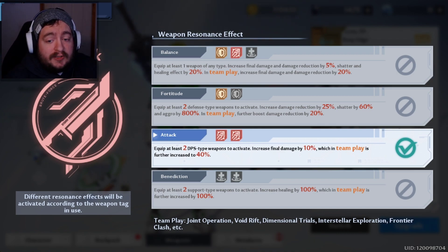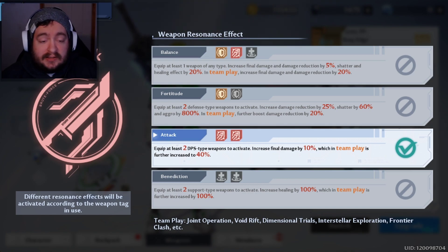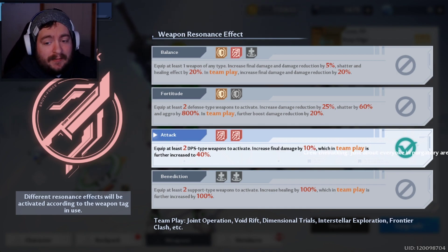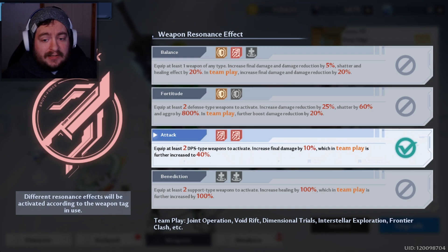Similarly, the Fortitude buff is how you create a tank. A tank is not created by just a single character in the game — it's created by setting two tank characters. In this situation right now, that would be Meryl and Huma. By setting these two tank characters, you're going to get an increased damage reduction of 25%, a shatter bonus of plus 60%, an aggro plus 800%, and then in team play, that damage reduction is going to be an additional 20%, so you're going to have 45% damage reduction.